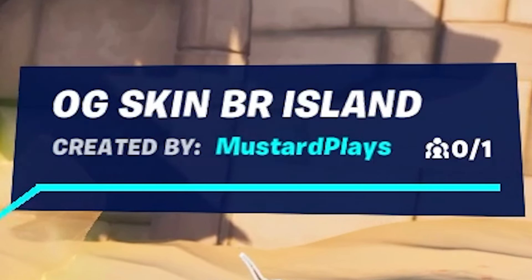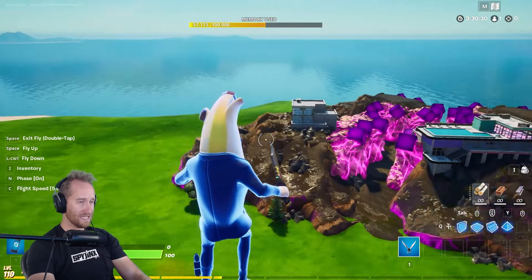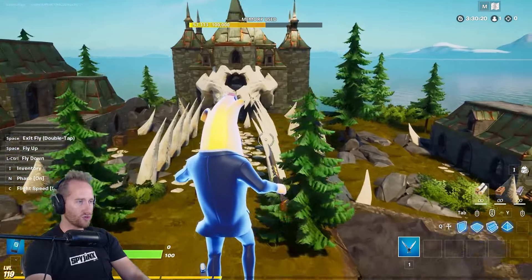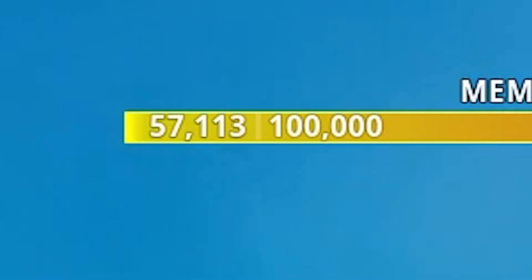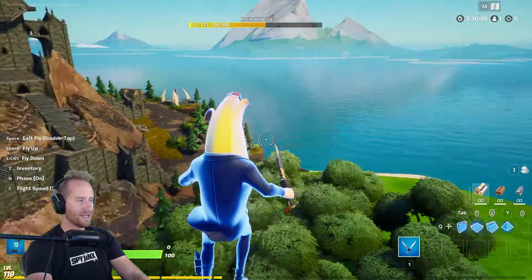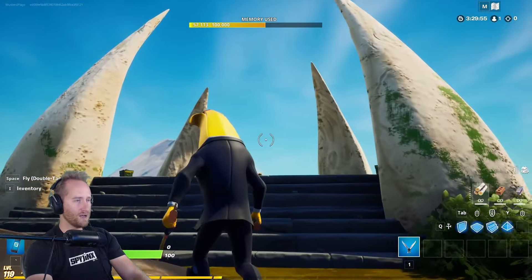Next is the OG Skin BR Island. This one I was building over a number of streams — I've probably spent around 12 hours on this or so. The idea was to make a whole BR map where the points of interest were based on different popular skins from the history of Fortnite. So this is the Skull Troopers point of interest — I fully built out all of this. The memory's pretty high; I've only made like three or four points of interest, and I was waiting for the thermometer island to come out so that I could make it bigger and have the memory shared across the map. But I just never got back into it — I got distracted and never came back to this.